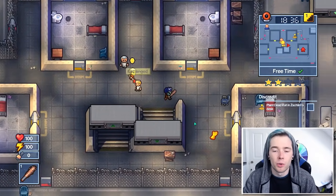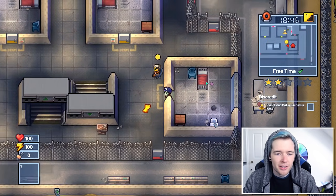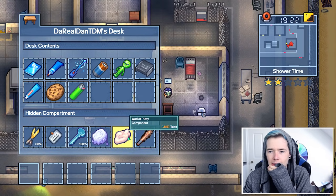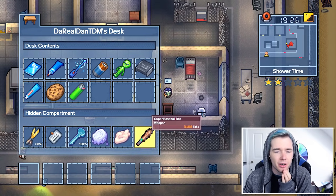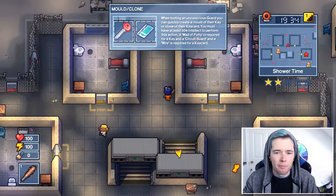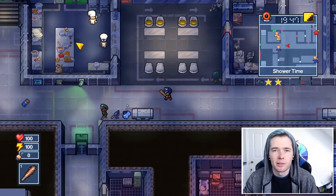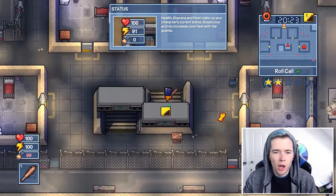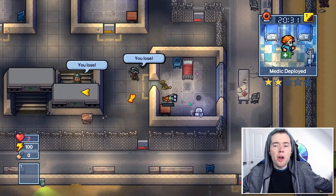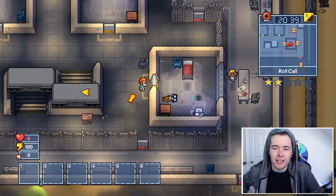Some guards are going to get the beatdown! I've got all this contraband - lighter, super baseball bat - I'll put that in here for now. I need to get rid of this dead rat. I have the plastic and the putty. I just need to start smacking guards and see what happens. I could lose the baseball bat but I think I have enough to rebuild it. That dog just told on me! I need to hide the bat quickly. Dogs are way too smart!